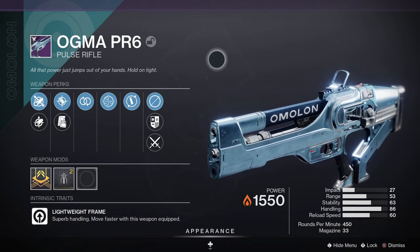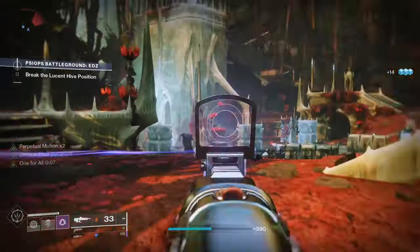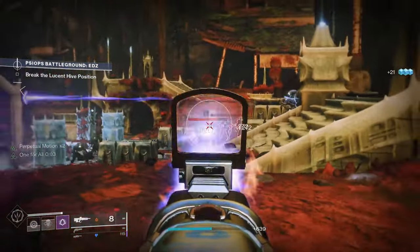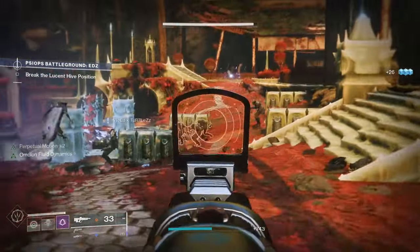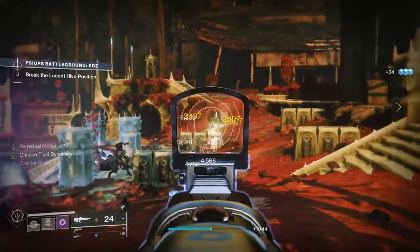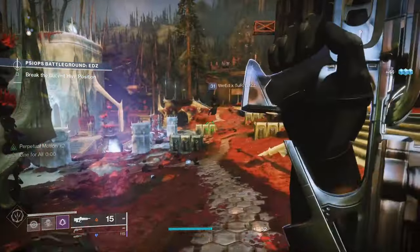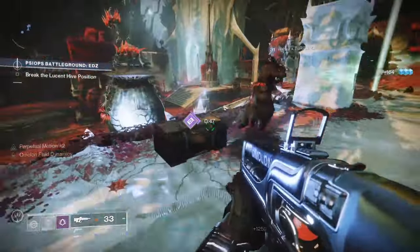Next up we go back to legendary weapons — we've got another pulse rifle, the Ogmar PR6. This is a legendary energy pulse rifle with a lightweight frame, meaning it's got superb handling, and lightweight frames are very good for crucible. This one comes with Omelon Fluid Dynamics, where the weapon has increased reload speed and stability for the top half of the magazine. To get this one, the gunsmith Banshee 44 in the Tower courtyard sells it very often, and you can also get it from legendary engrams.